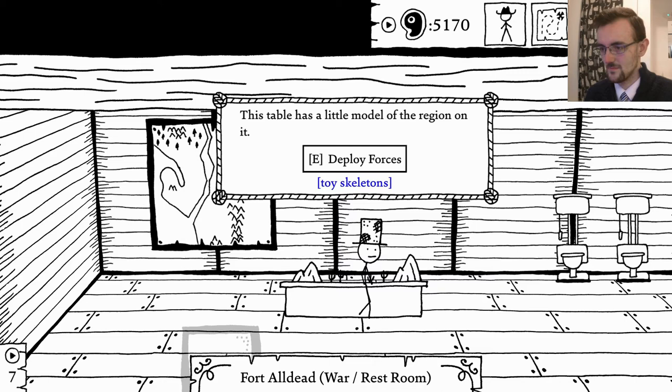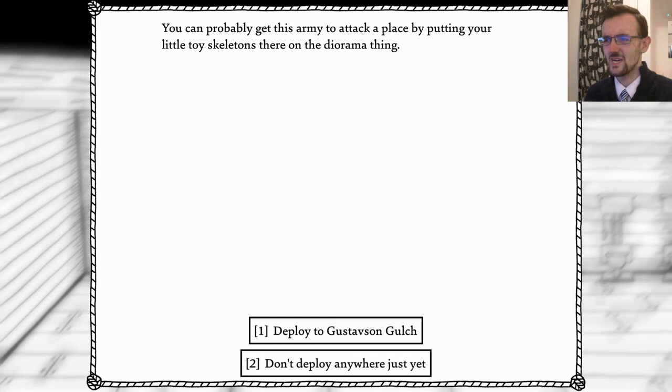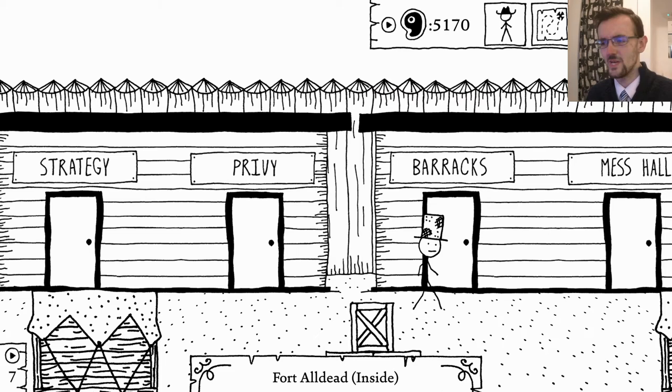This table has a little model of the region on it - deploy forces: toy skeletons. You can probably get this army to attack a place by putting little toy skeletons on the diorama. Deploy to the gorge - oh so could I help myself fight off the goblins there by deploying the skeletons? That's cool. I think I'll keep that because I've already dealt with the gorge, but I'll keep that in mind just in case there's something else it might come in handy for.